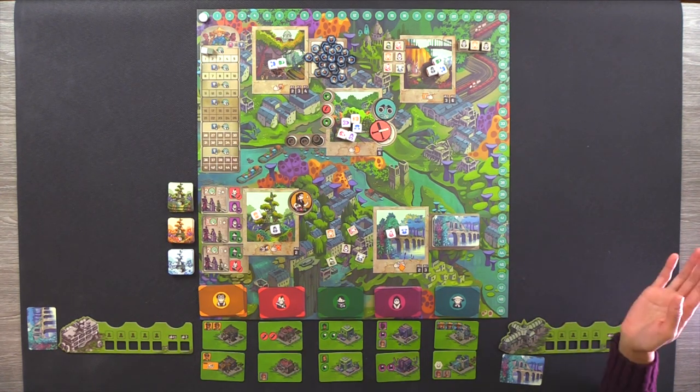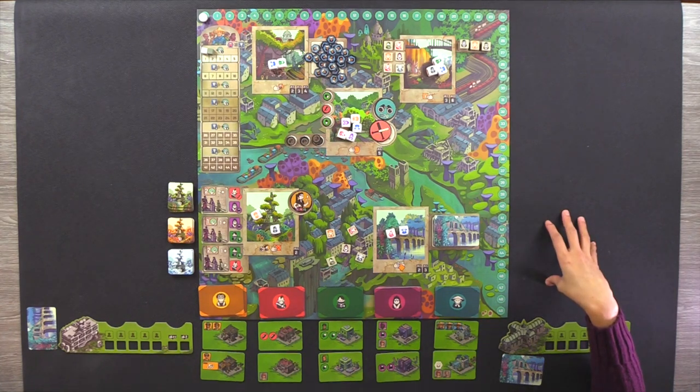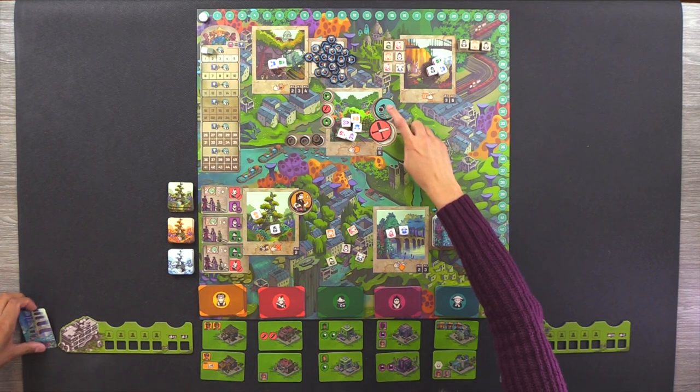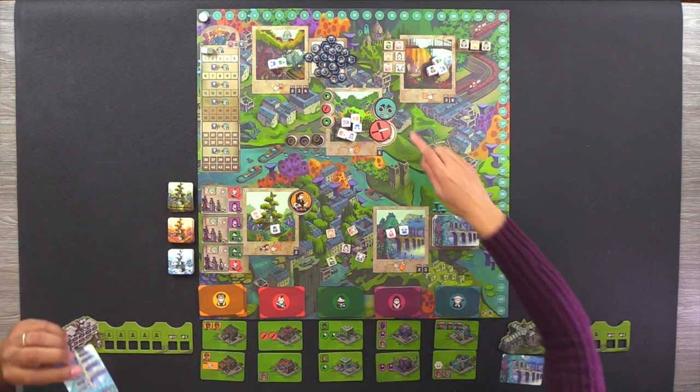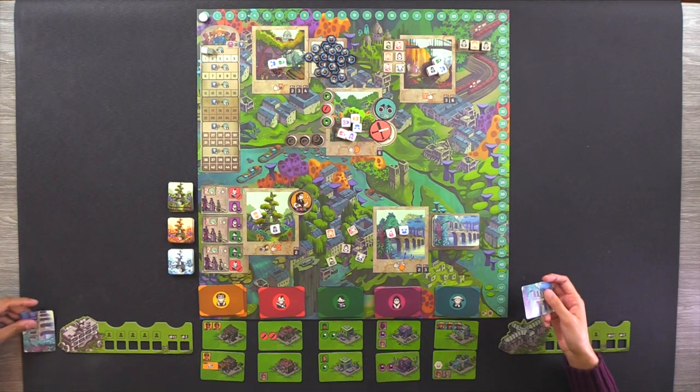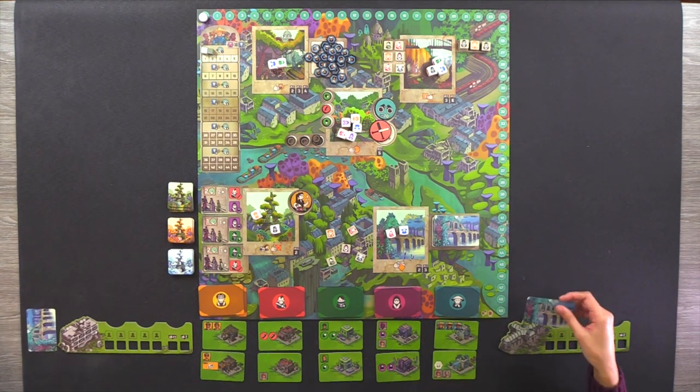After all the dice have been drafted, we go into the second phase — acquiring buildings. Then after that, we do it three more times for a total of four rounds. At the very end of the game, however many points you have, plus two points if you hold the binoculars, plus all your endgame mission cards will be your final score. Whoever has the most points wins.